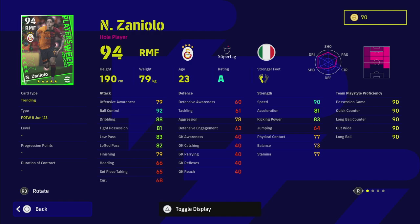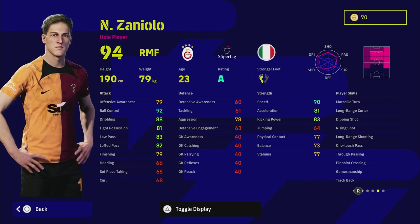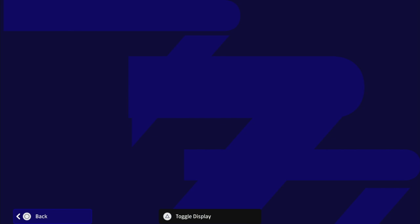Zaniolo is an absolute beast. He has one touch pass and the Perfect Hole Player skill. I'd play him as an AMF because, even though he has some speed, his stats inside are more suited to finishing tricky situations rather than cutting in from the wing. His main position should be AMF hole player as part of a 3-5-2 or a 4-3-3 with an advanced AMF.